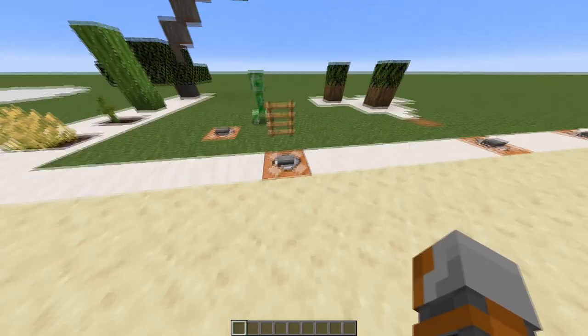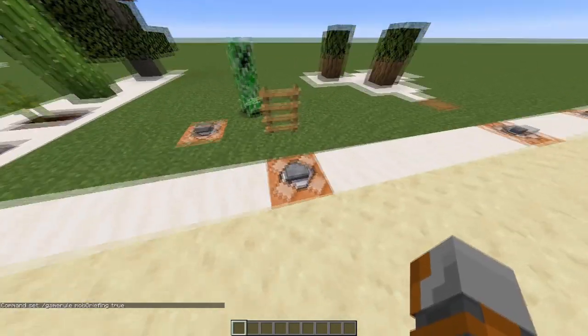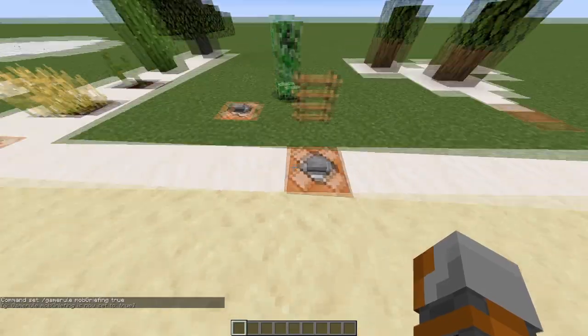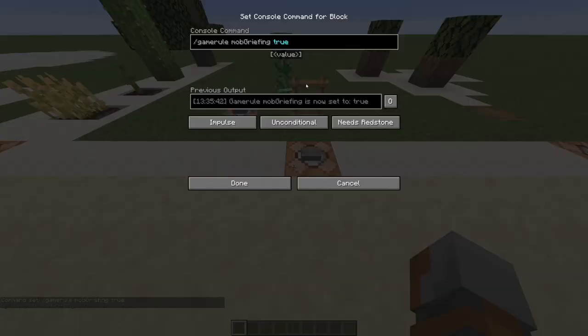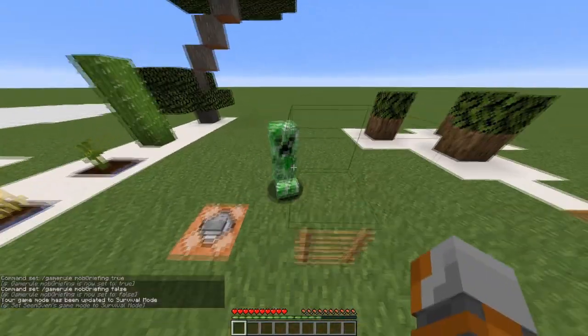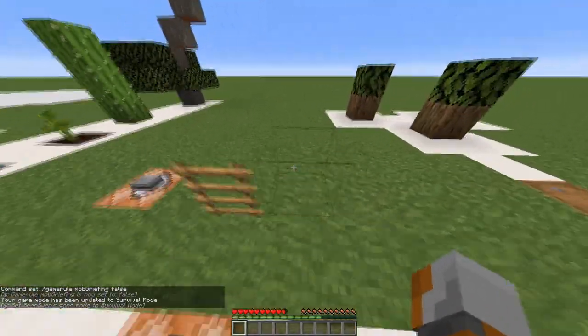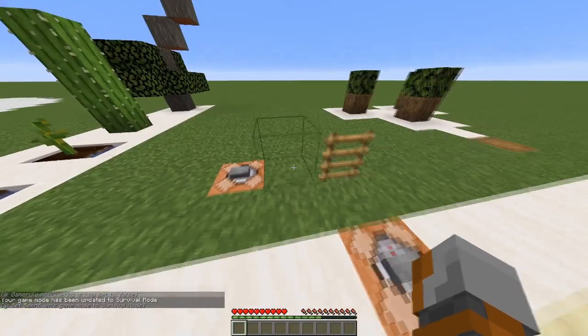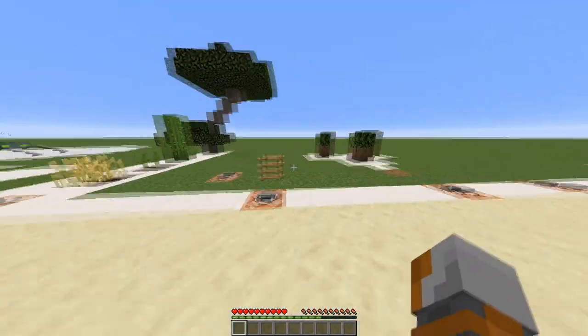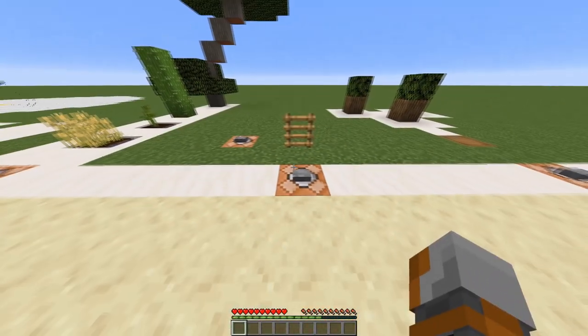On number 6, we have the command /gamerule mobGriefing true. You can already guess what this does — if we activate this, the creeper will blow up the landscape. But if we type in false and activate it and go into survival mode, the creeper will explode but you can see it did no damage to the dirt. This also applies to endermen, but be careful because villagers can no longer pick up food.